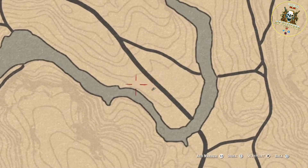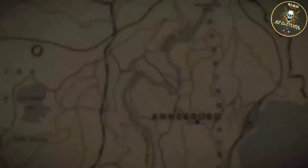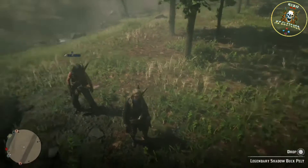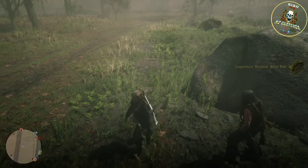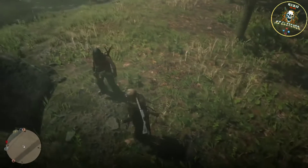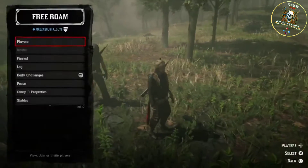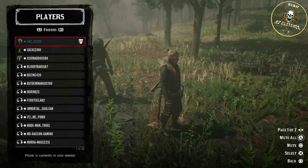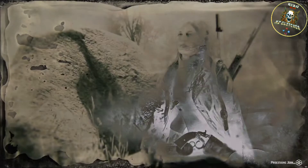So you want to start up a Harriet mission and get a pelt — we got the legendary shadow buck pelt. Then get your friend to come and stand where you are. You also want another friend to go and stand in that exact same location but in a different lobby. My friend actually has two accounts, so I'm going to join his other account, which is standing in a different lobby but in this exact location.